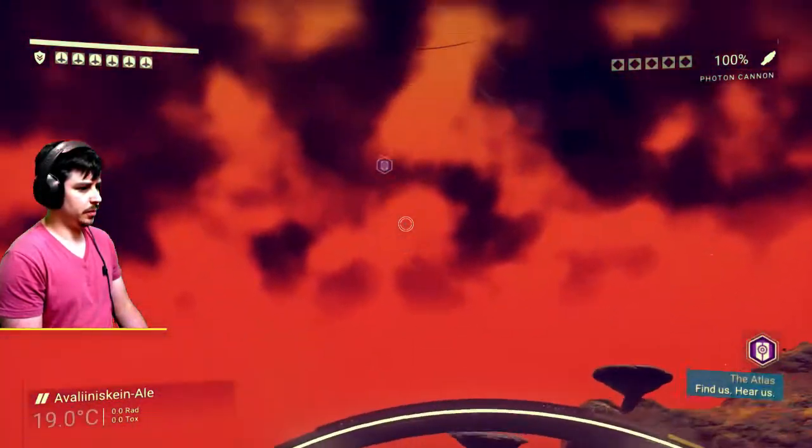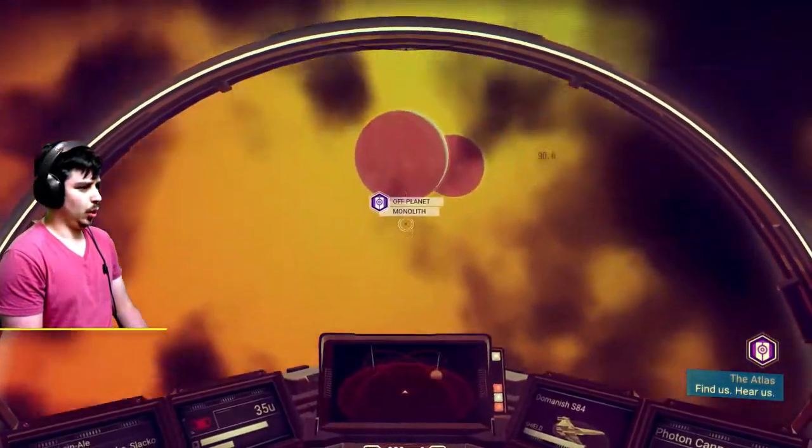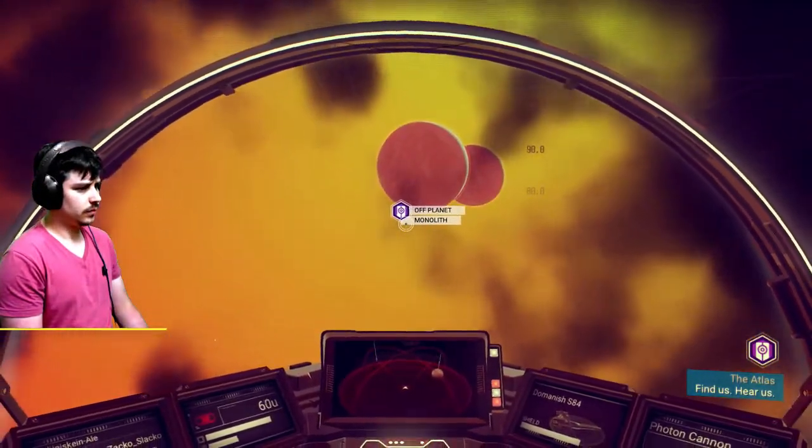Incoming storm. Let's fix the phaser beam. Put some plutonium in the engine so we can actually take off. I think that's off planet and I'm hoping it is because I don't like this planet — yes it is, it's off planet. Wonderful, let's go there.